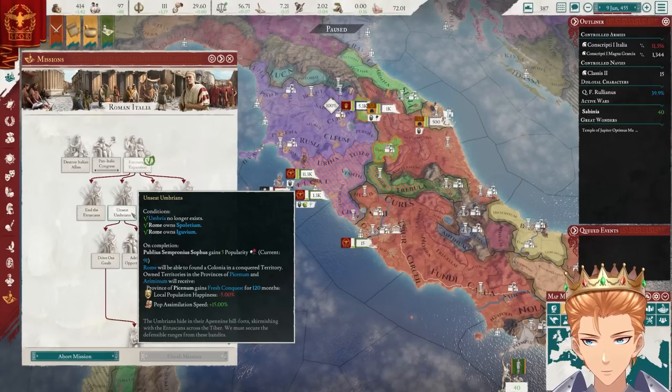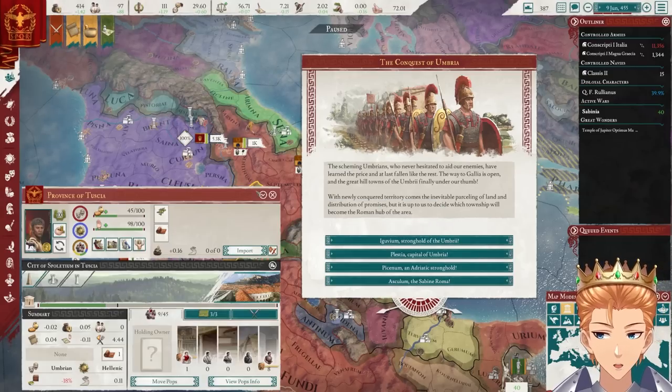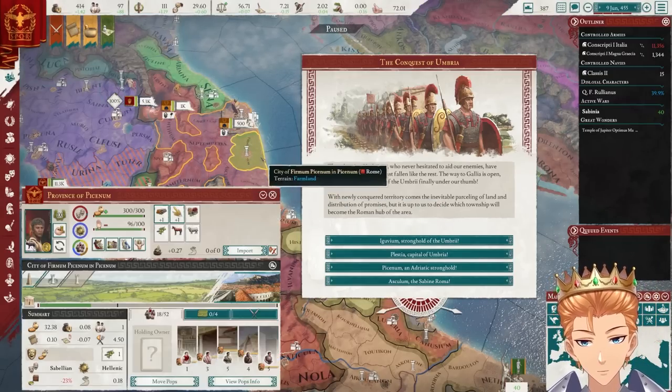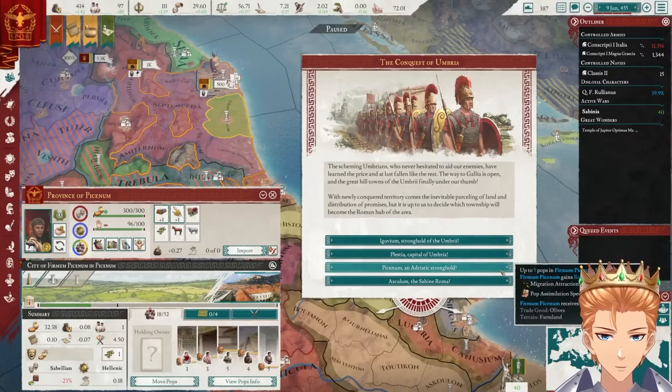You can found a colonia and conquer territory. I don't know what that means, but sounds good. Oh, we're setting up a colonial capital. We have a couple of places to choose from — why not Pisanum? Seems good. Coastal city, might be a good idea for trade, something like that. I'm just going off pure vibes.